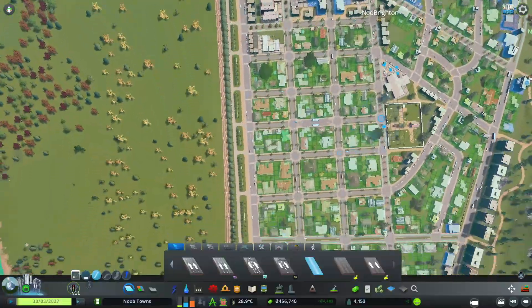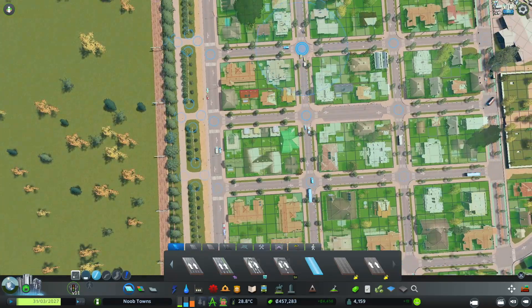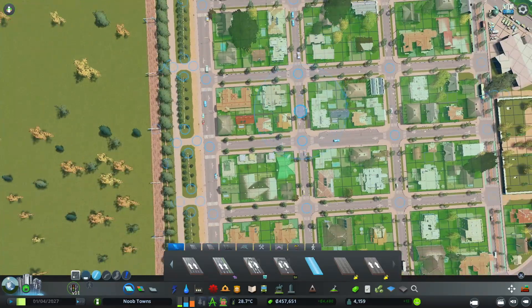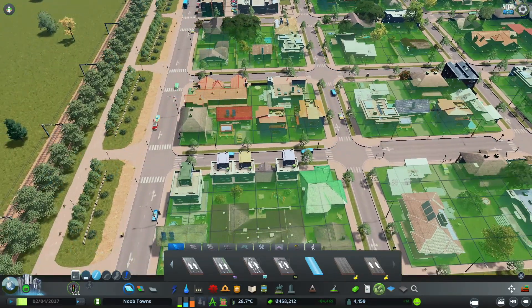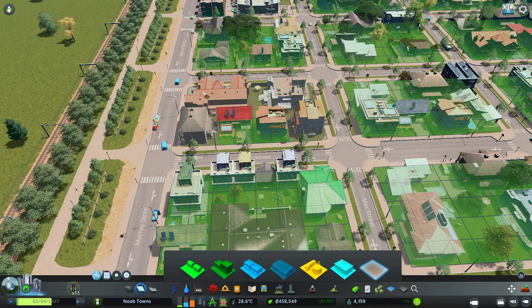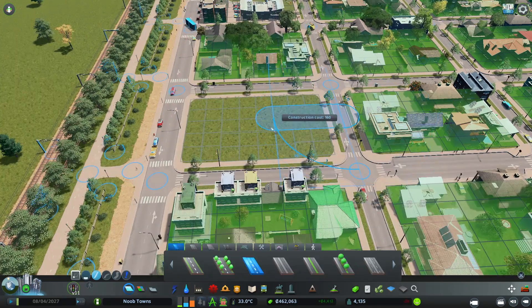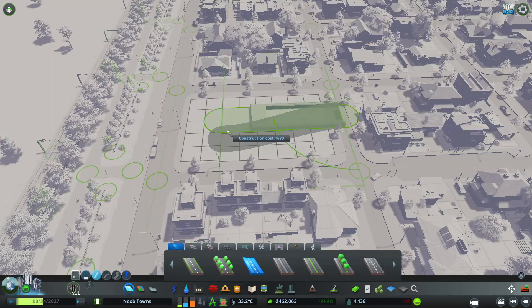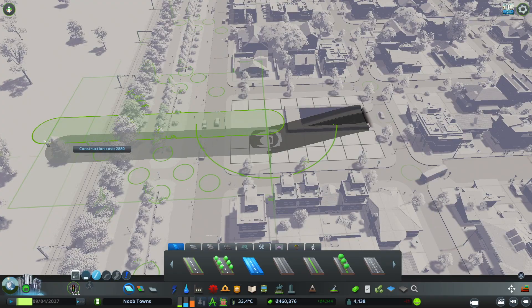We need a third connection, and I think going right in the middle we're going to de-zone one of these blocks. We'll turn it into a little park area, but that's where we're going to have a tunnel that goes right underneath the railroad tracks into the new area of our town. When you are making a tunnel, you just use page down, pull it across, and when you're ready to come up, use page up.